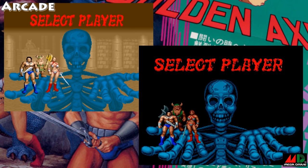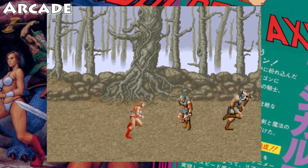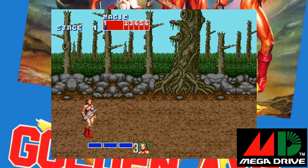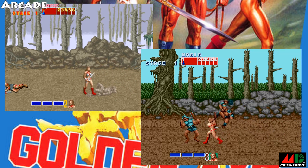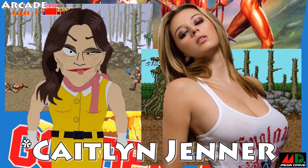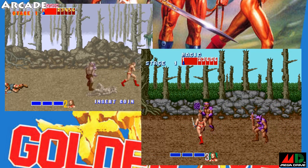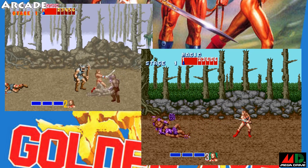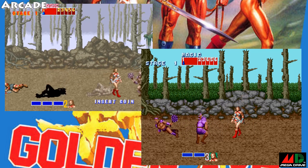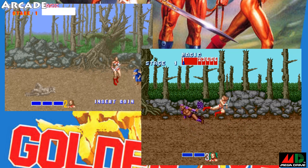On the arcade version of Golden Axe, the character select looks great, but the Mega Drive version lacks the background. The arcade intro shows a wounded friend called Alex get killed by Death Adder's men; on the Mega Drive you just get a few lines of text, though the hardware could have handled it. The graphics in the two versions are fairly close — backgrounds are less detailed on the Mega Drive but the main sprites do a great job. The sound is really close thanks to similar Yamaha sound chips in both arcade and Mega Drive hardware. The gameplay plays pretty much the same, and that's what makes this such a great port.